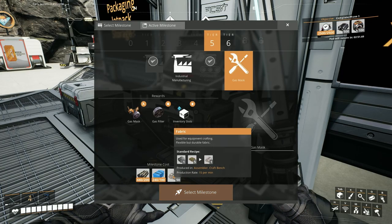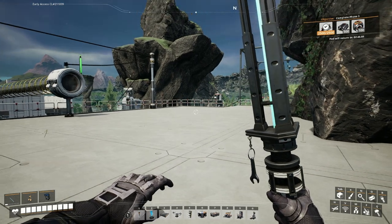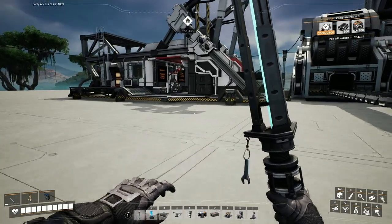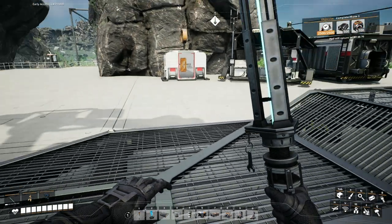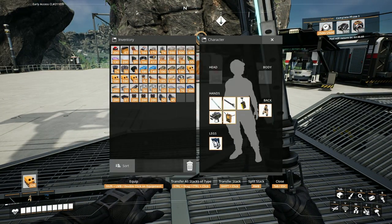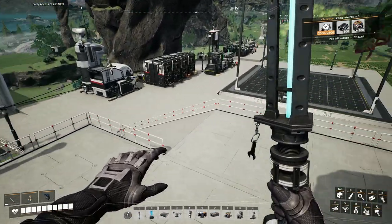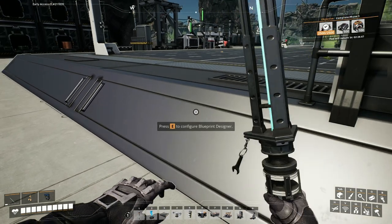So we've done packaging, we've done jetpack, we're now going to have a look at storage. I want to explain my thinking and then I'll probably build some of it off cam. To that end I've built another blueprint for the storage facility.